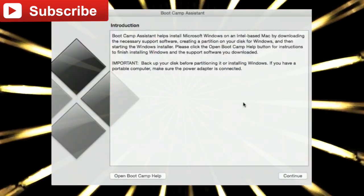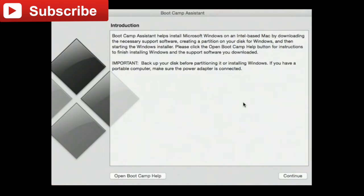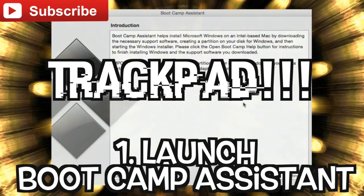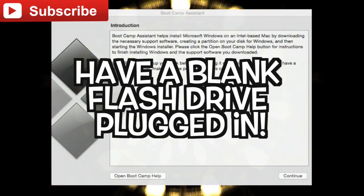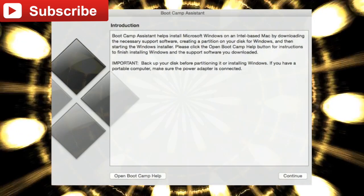Now let's head on to the whole process of Bootcamping, getting your Mac to run games better, and getting that PCSX2 emulator running better. I'm going to show you live frame rates and all that. So what you're looking at right now is the Bootcamp Assistant. To get here is pretty simple — go to your launch pad and type Bootcamp, or swipe five fingers on your MacBook trackpad. Click it and it launches the Bootcamp Assistant. Hit Continue and go to the next screen.